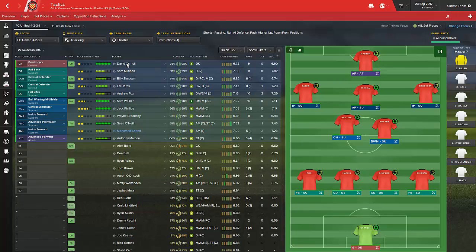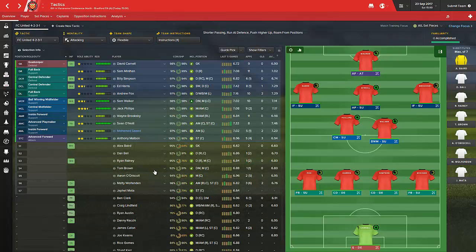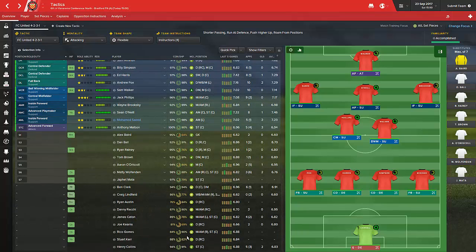Carnell is back in goal and he should do well. He's still got really good attributes - 14 reflexes, 12 one-on-ones, 14 handling. I look at those as really strong attributes to have as a goalkeeper, pretty strong for this level. You can still see a lot of players not really breaking through into the starting 11 or even onto the subs bench, but that's what comes with the rotations.